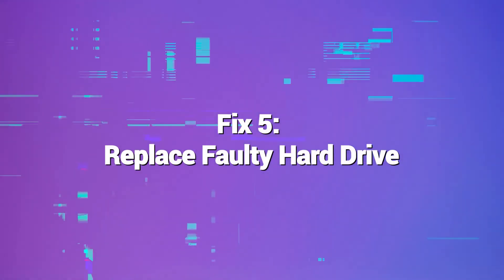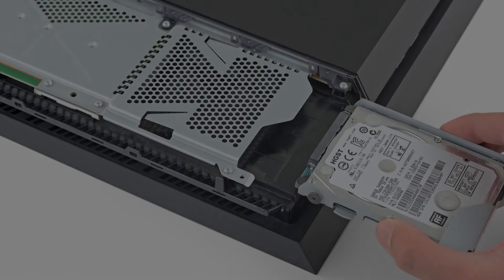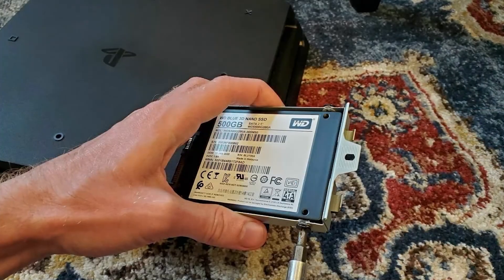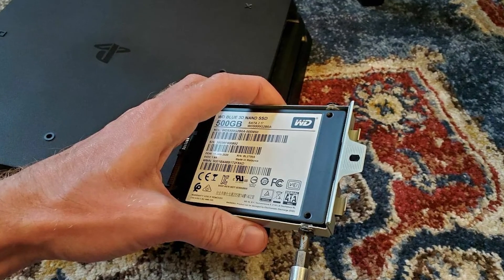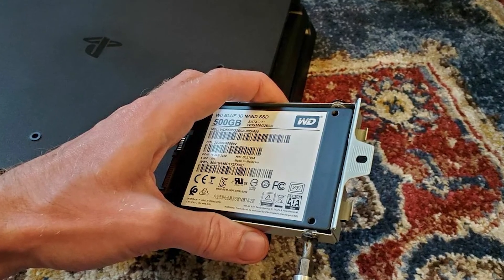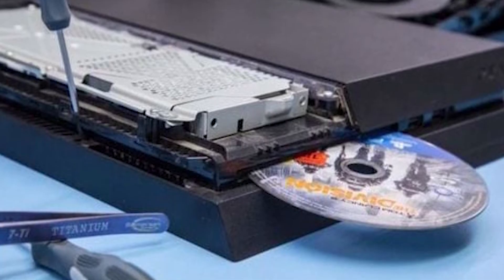Fix 5: Replace faulty hard drive. The hard drive could be damaged or defective in rare cases of repeated errors. Upgrading to a new 2.5-inch HDD or SSD for faster speeds can permanently fix the issues. Remember that replacing the hard drive requires some knowledge and is not always recommended for novice users. If you cannot handle the replacement, allow a professional to do it.